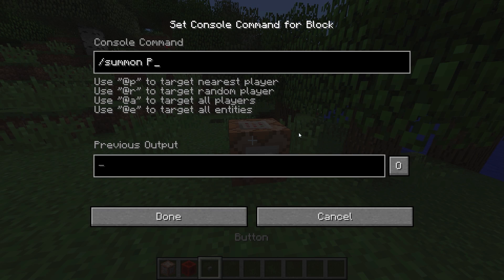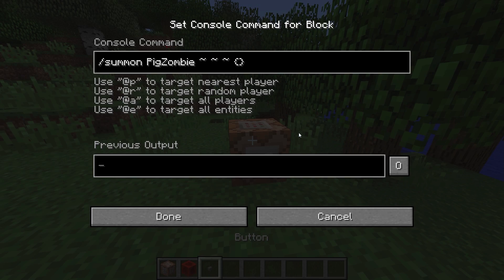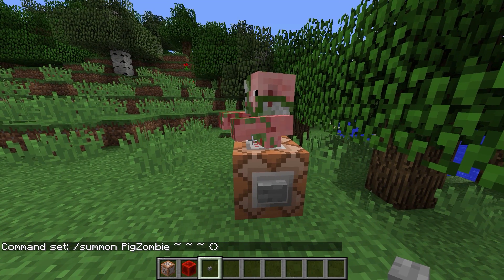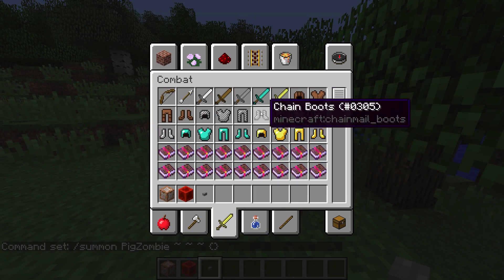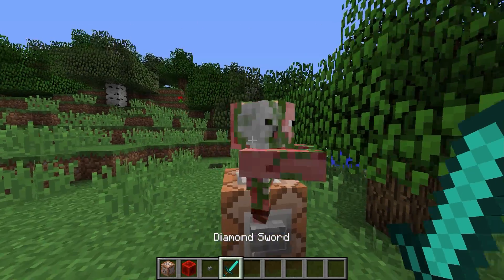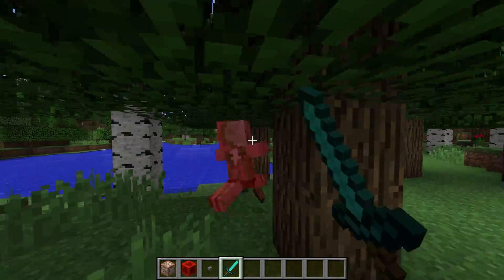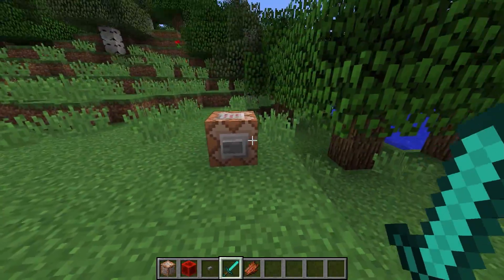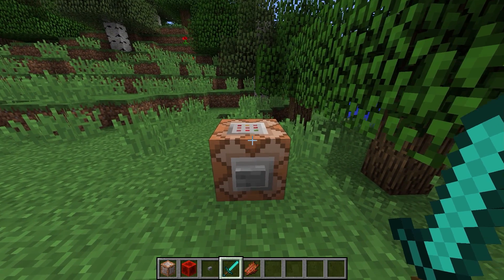We're gonna summon a zombie pigman — those are named PigZombie. The reason I'm doing a zombie pigman is first of all something that doesn't burn in the daylight. So they drop this rotten flesh — that's what they drop.